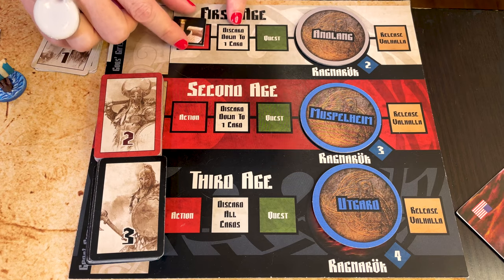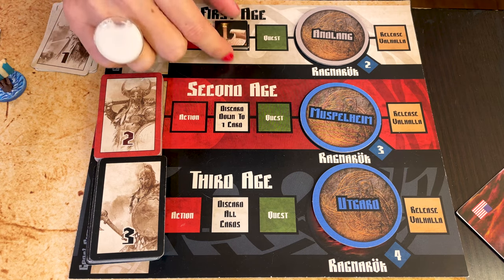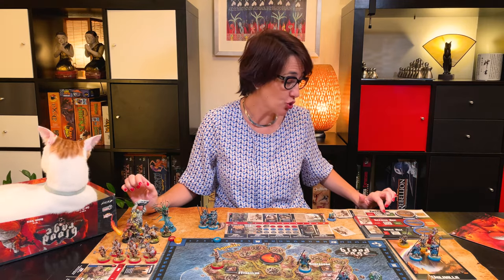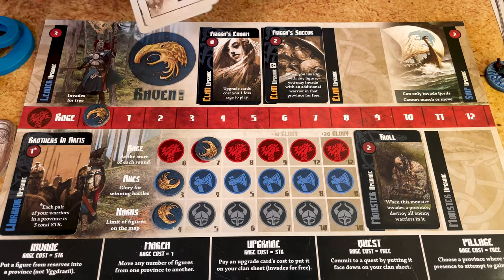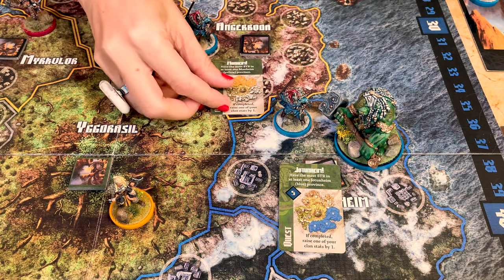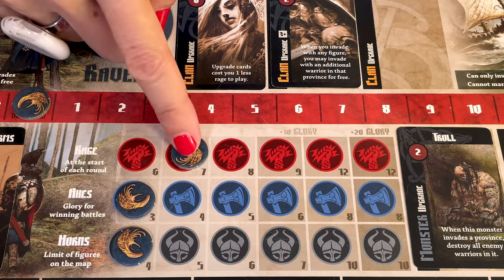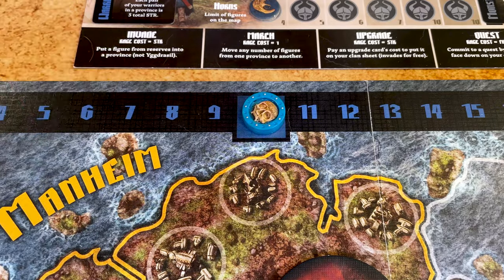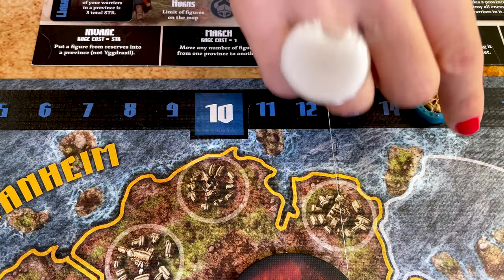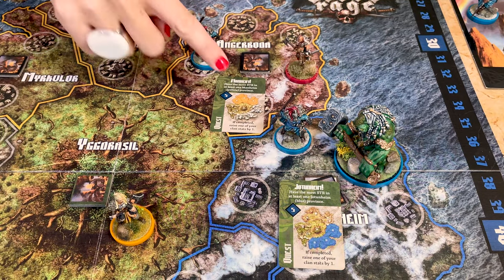Now you're going to move the Saga token one step, and as it says here, you're going to discard down to one card, which you keep near the clan sheet. Then you move the Saga token once more to score the quests. For each quest you have committed and completed, you score the amount of glory points indicated on each card, and you raise one of your clan stats for each quest you have completed. Most quests involve having more strength in a province. If you tie with another player, nobody scores. Then discard all the quest cards you committed this age, whether you fulfilled them or not.